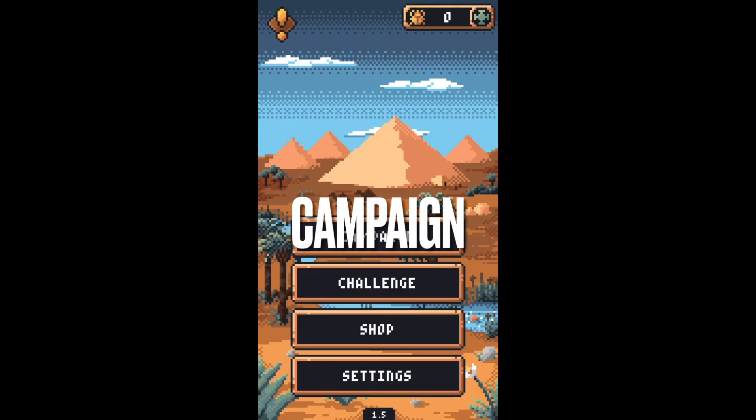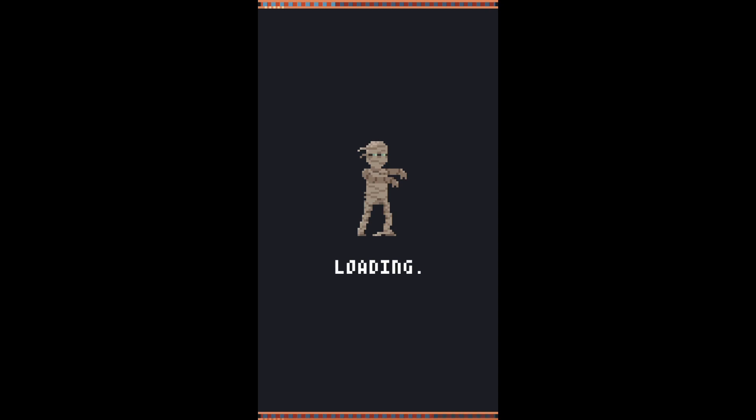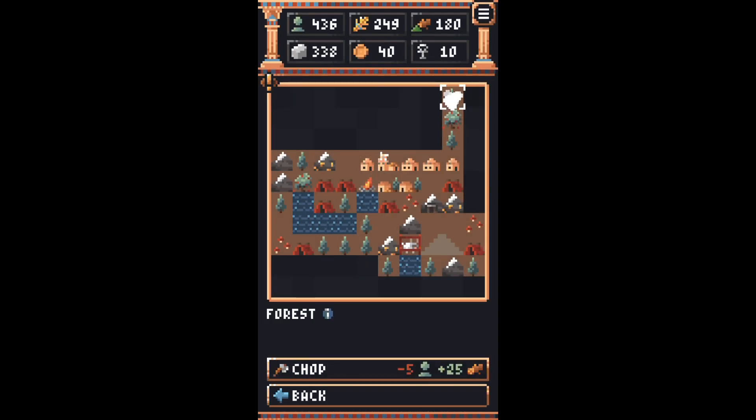Tiny Pharaoh does feature a full campaign, and each campaign level has a certain objective for you to achieve. Most of these objectives involve building a specific thing that requires a specific amount of resources. So you're getting the gameplay loop of this game overall, and it sounds super simple to understand, but it is really satisfying.